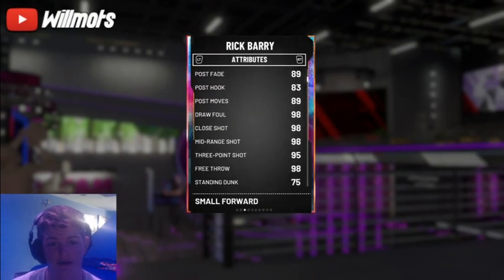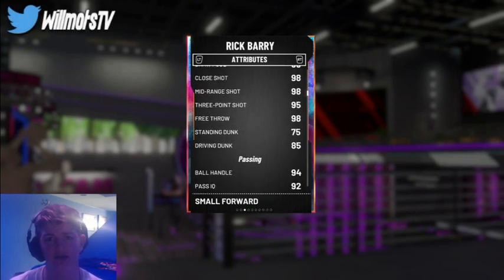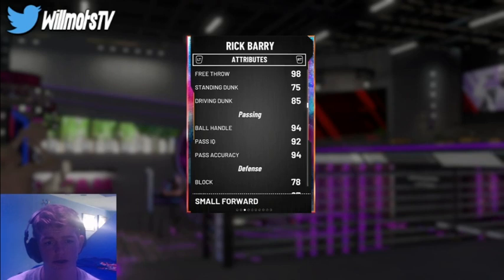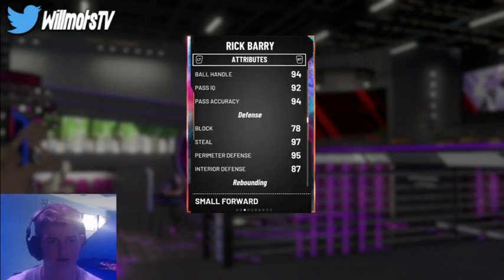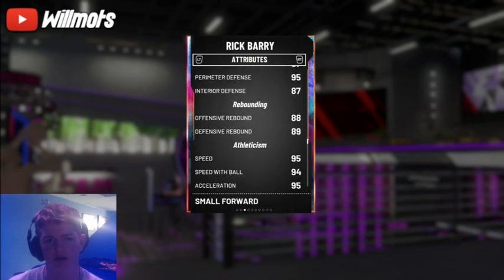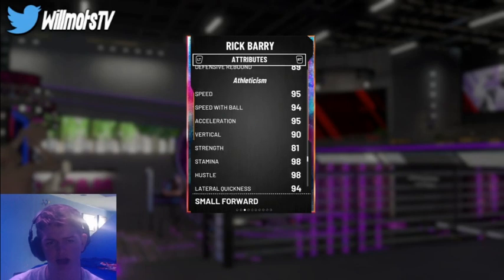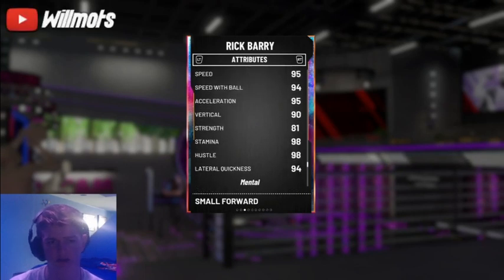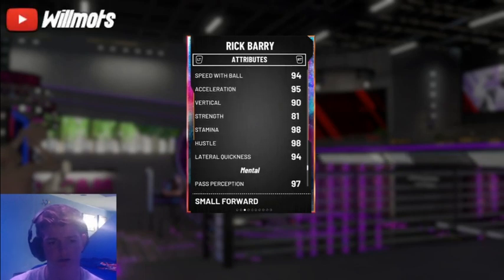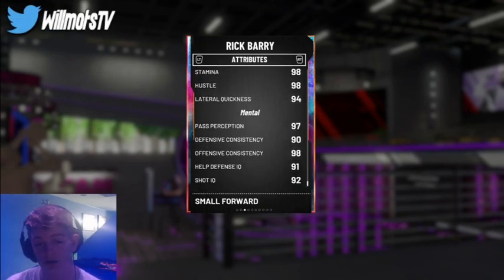Getting into his stats: he's got 96 driving layup, 98 draw foul, 95 movement shot 3, 98 mid-range, 94 ball handling, good passing, 78 block, 97 steal — that's solid — 95 perimeter defense, 87 interior defense. Rebounding's there as well at the high 80s. Speed and speed with ball is 95, 94, 94 lateral quicks — solid stats overall.